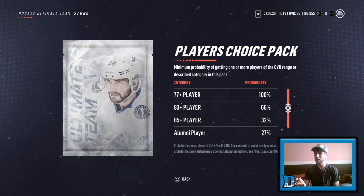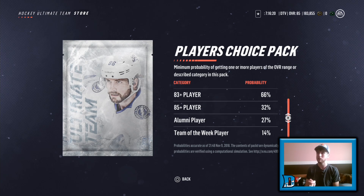85 plus card at 32%. Alumni player — we're looking for Tony Esposito, Steve Thomas, and Denis Savard — at 27% for the alumni, and 14% for a team of the week.